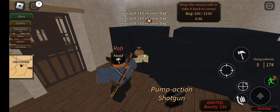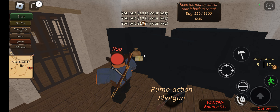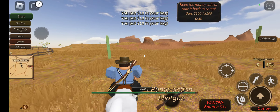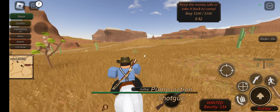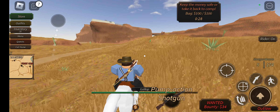One, two, three, four — see, efficient, very quick and easy. All you gotta do is book it away. Look at all those players swarming, and none of them are following me at all.